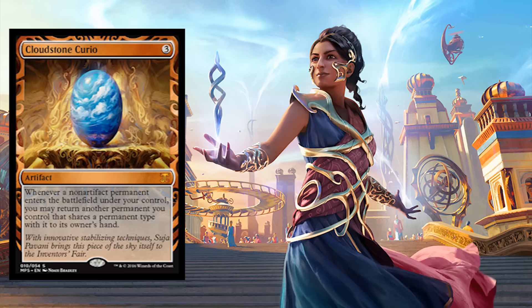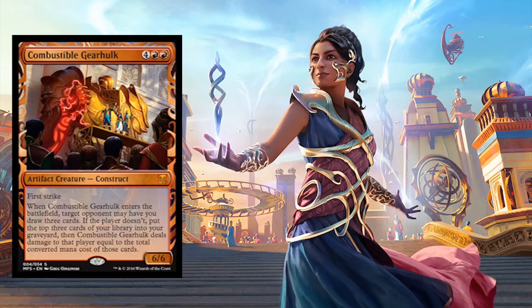Then we have Combustible Gearhulk — all of the Gearhulks are in here by the way. Watch out for this card: six mana, 6/6. When it comes into play, target opponent may have you draw three cards. If the player does not, put the top three cards of your library into your graveyard, then Combustible Gearhulk deals damage equal to the total converted mana cost of those cards. But what if you're playing Emrakul? That's 13 damage right there — pretty spicy.